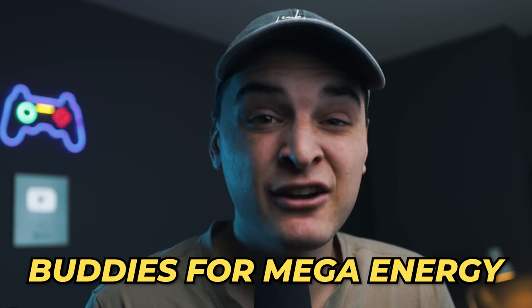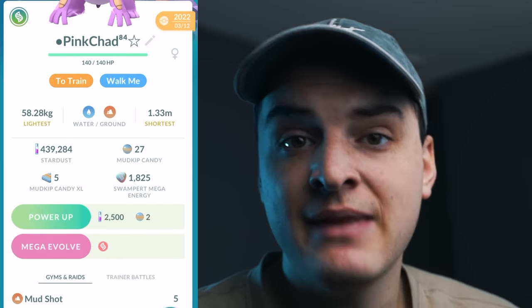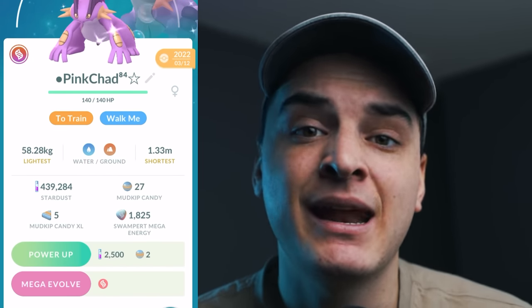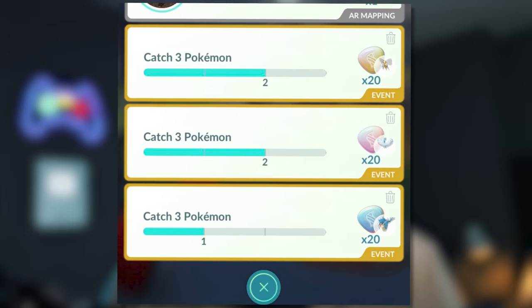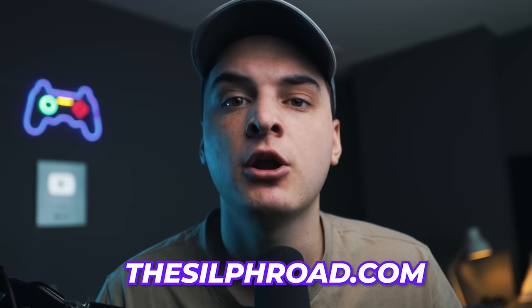Walking your buddies is one of the best ways to grind mega energy as a free-to-play player. If you've already mega evolved a Pokemon and have it in your mega Pokedex, walking a Pokemon from that evolution line gives you mega energy every time you hit the candy threshold. For example, walking a Magikarp or Gyarados gives free Mega Gyarados energy. Also, field research tasks are a great source of mega energy — tasks like 'Power up Pokemon 10 times' can reward 25 mega energy for a specific mega. Check thesilphroad.com every month for what mega energy is available from field research.